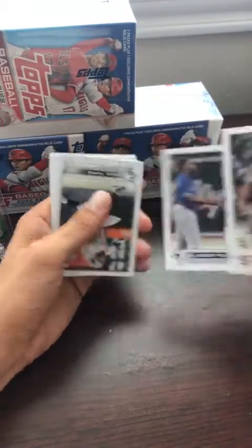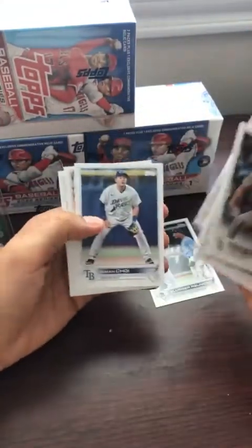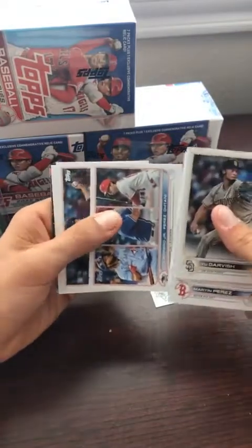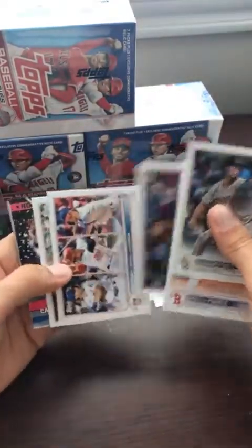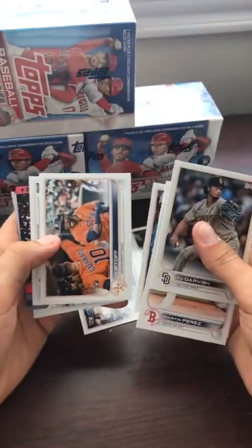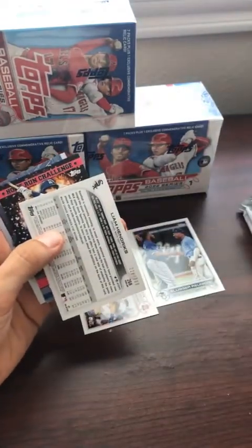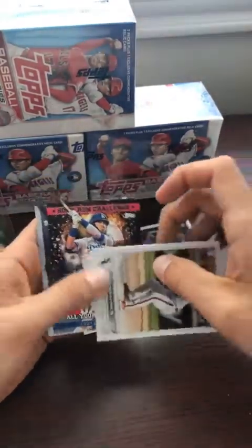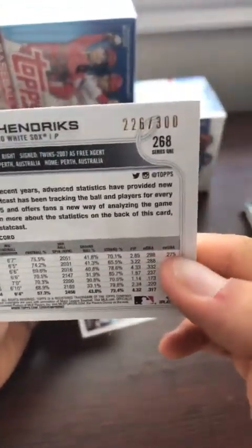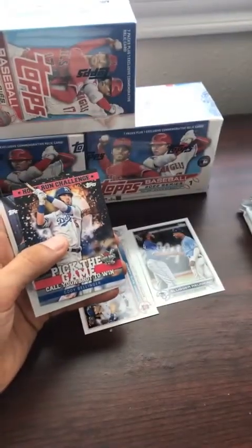We have the Wander Vlad card — we'll go ahead and roll the dice on that one. That's our first Wander sighting today. We have another team card. And we have an upside-down card — it is Liam Hendricks out of 300. These are the advanced stats cards, and that's going to be out of 300. Liam Hendricks — of course that's a hit. We'll get that sleeved up.